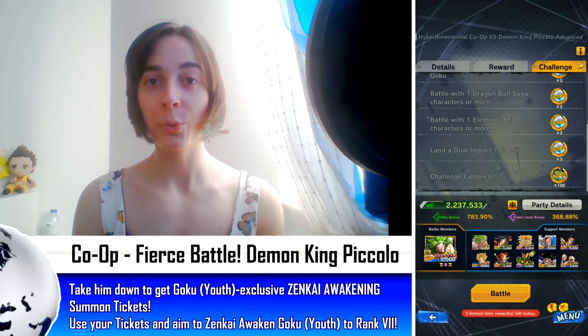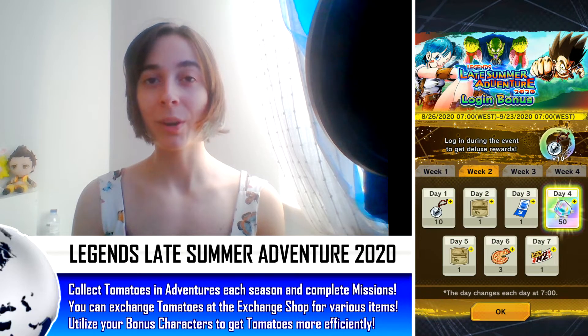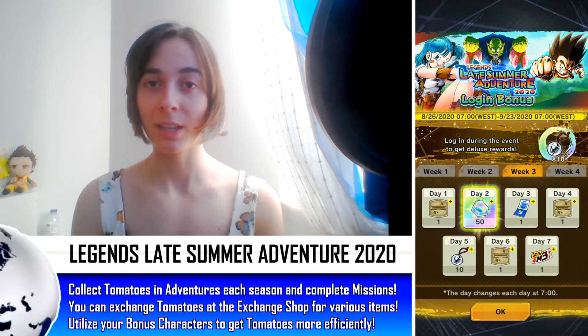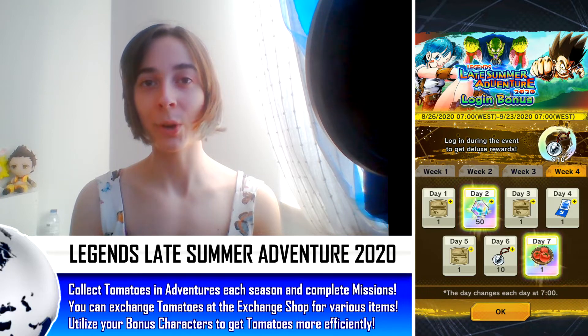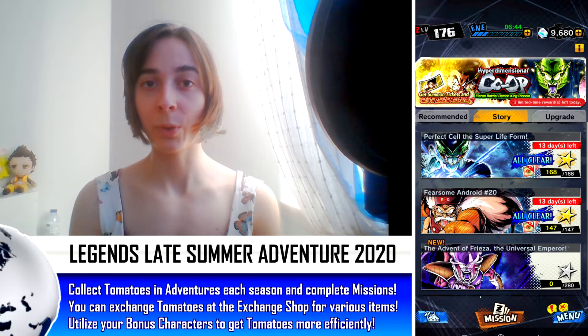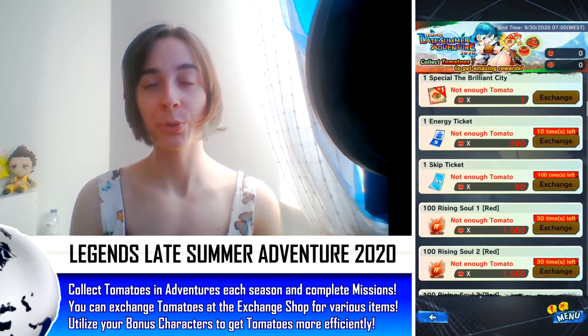With the new Goku we also got a new login bonus and adventures, which is Late Summer Adventure. With the login bonus you can get a bit of CC and the usual energy skip ticket, as well as 23-hour adventures and some training items. For the adventures, you can farm the 3-hour and 7-hour adventures on the stories Fuser Android 20 and Perfect Cell Super Lifeform respectively. On the adventure shop you can buy 1-hour adventures as well as the usual souls and tickets.